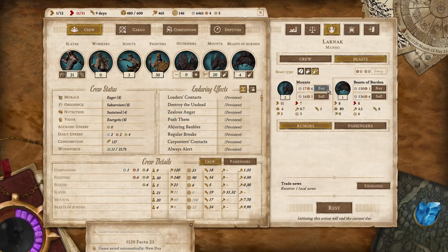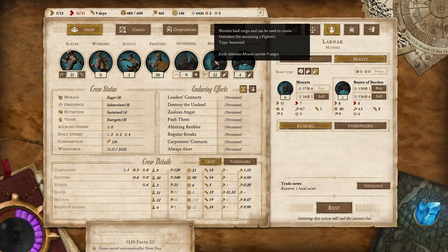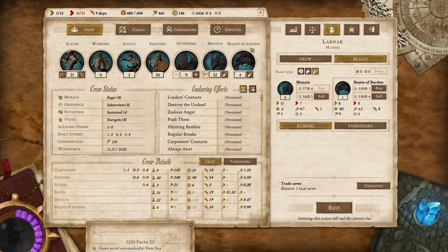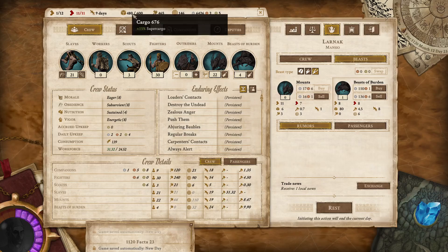We should probably buy the two mounts. We're up to 676, and you take 87, so if we get two more mounts I think we can drop one more Beast of Burden. We just need 11 more. Because each one carries 9, two more will be 18. So let's go ahead and rest for today.